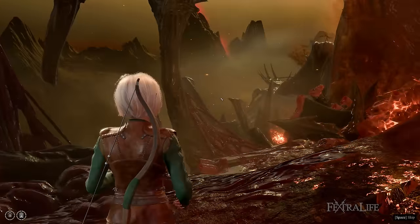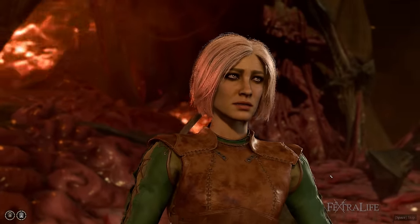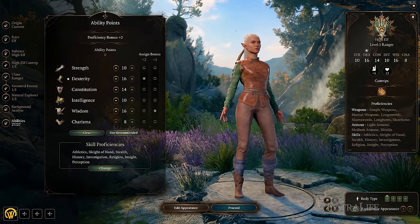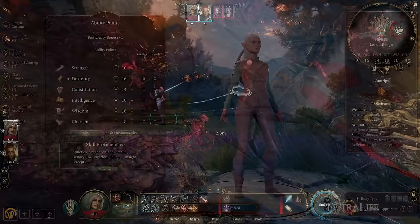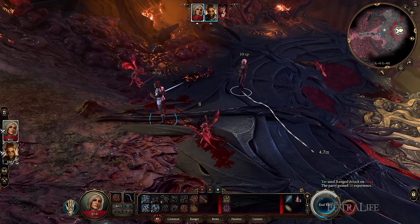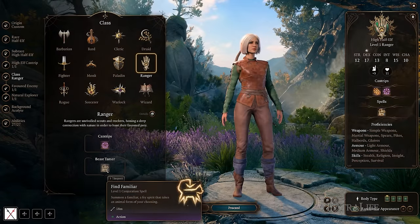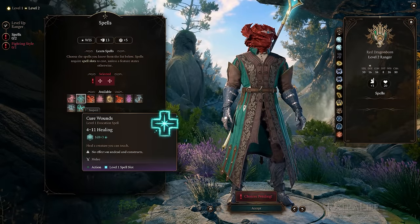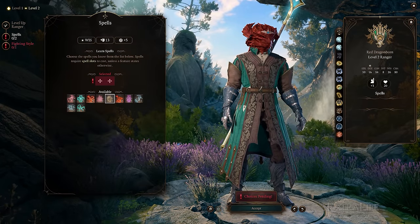Rangers in BG3 are unique because not only do they excel inside of combat, but also outside, and have arguably the most proficiencies of any class in the game if you factor in weapons, armor, and skills. Rangers, like Paladins, not only excel in martial combat but can also cast a select number of spells, aiding them both inside and outside of combat. Many of their spells are nature-oriented, not unlike Druids, such as Barkskin, Spike Growth, and Plant Growth.